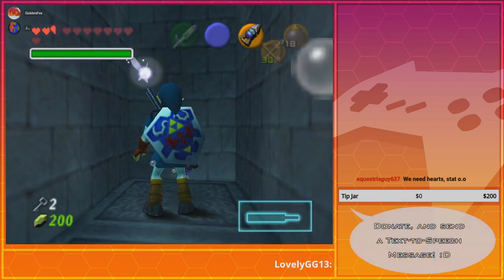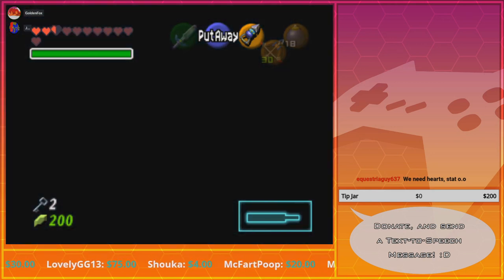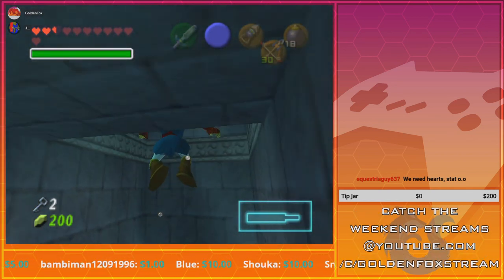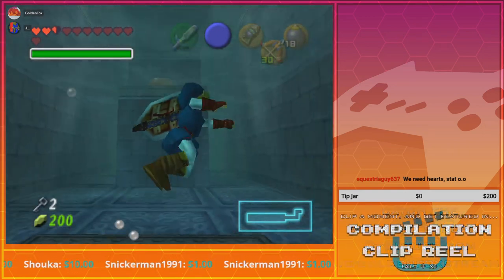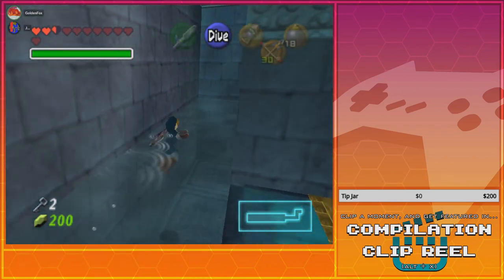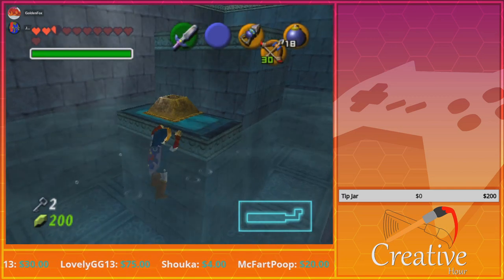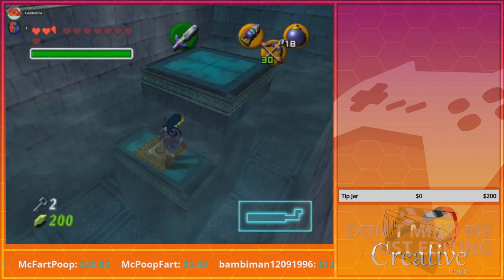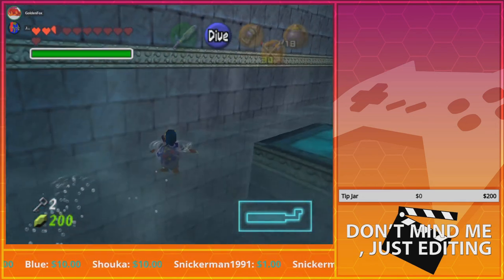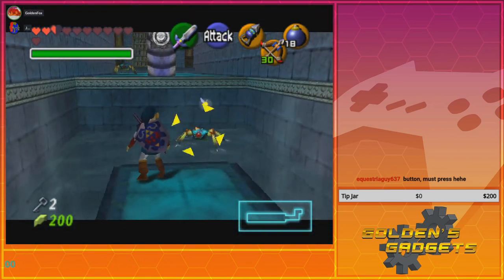I am full on arrows. Let's see what's around here — nothing but water. Oh, oh shit. Damn, damn. Let's get back to this pillar. Watch out for the Tektites — these guys like to float, come here.